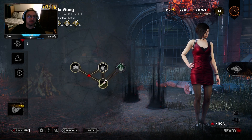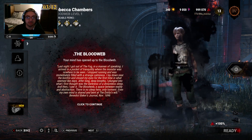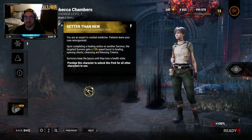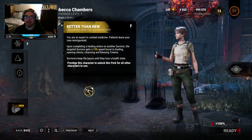Alright, so that's Ada. Now let's quickly go to Rebecca. For Rebecca, we have Better Than New: upon completing a healing action on another survivor, the targeted survivor gets a 12% speed boost to healing, opening chests, cleansing, and blessing totems.